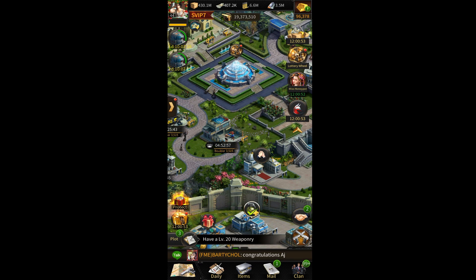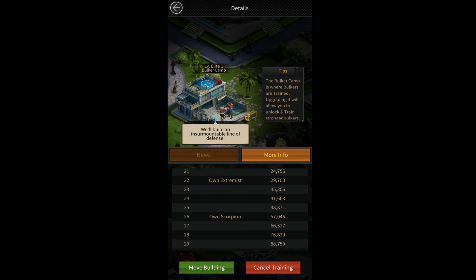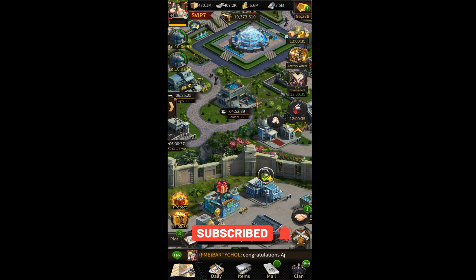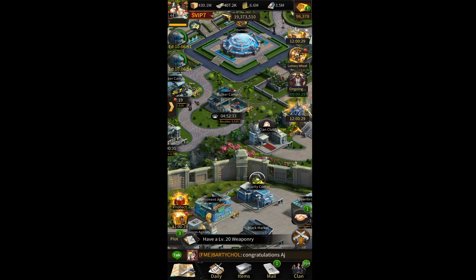After upgrading the diner, I upgrade my camps to Elite 1, because they give a little bit of elite statistics in this game. If you click on detail you can see what Elite 1 gives — it provides statistics and unlocks elite troops. So upgrading camps to Elite 1 is the next priority.